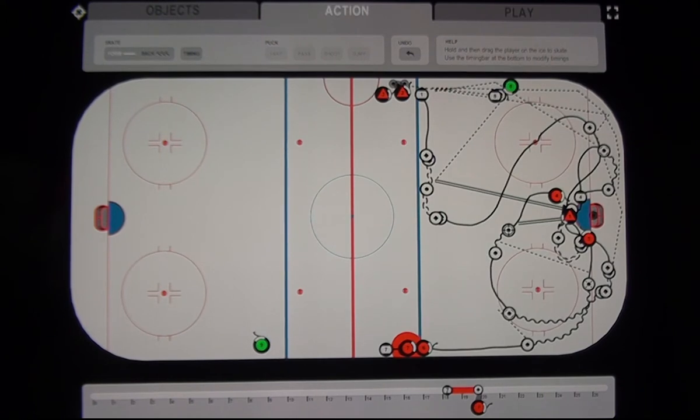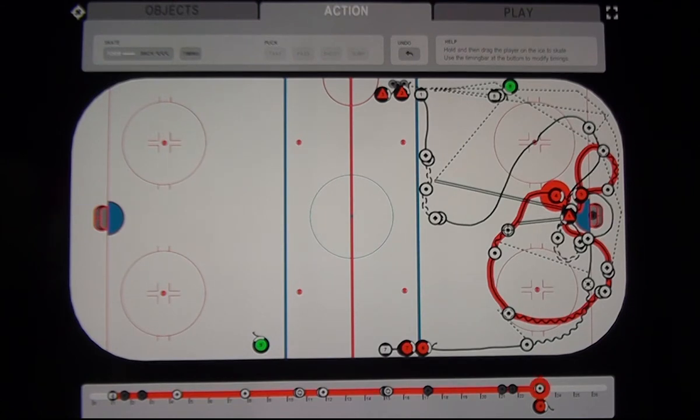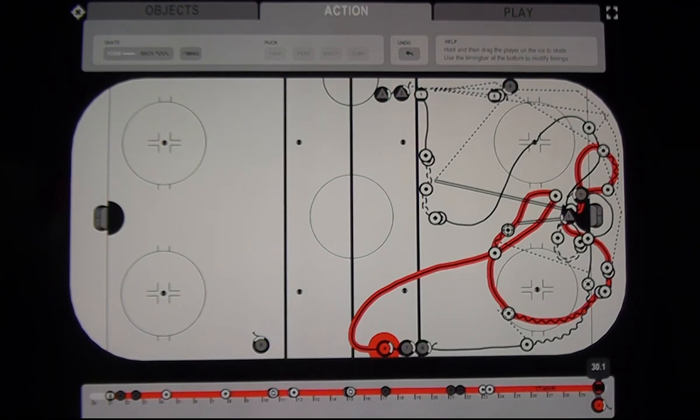In the last part of the drill, we move number five — giving him two timing points to stop at the net for approximately half a second — then he moves across behind the net to the starting position at the first post. Number four gets two timing points to stop in his position and then moves back to line up at the blue line, slowed to about 17 kilometers an hour to look more realistic.